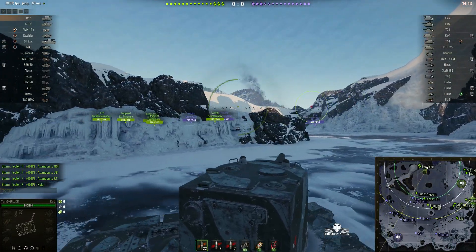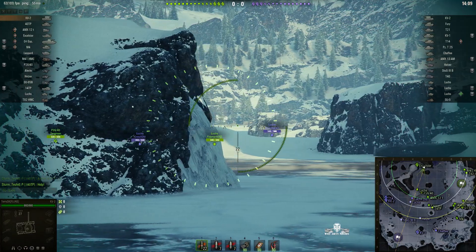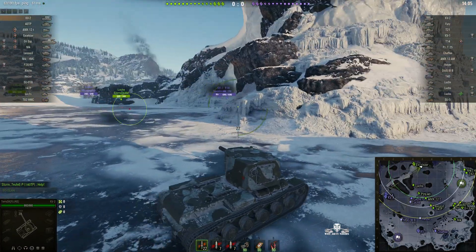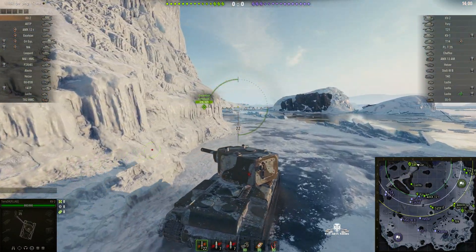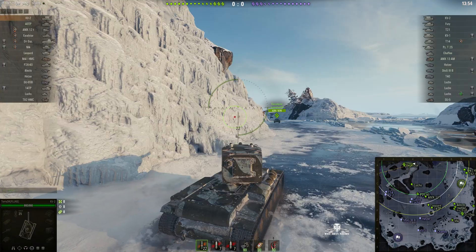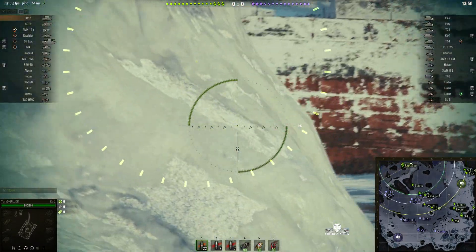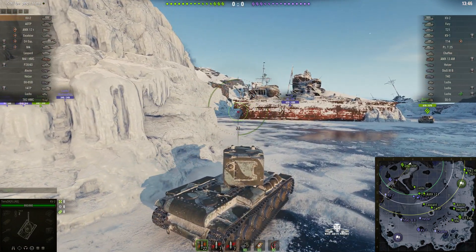We're headed over to the northwest corner to have a quick look for targets. There's a Lux at the center line, but Terry's not going to fire — he's going to hold on to his ammunition. That's mainly because the reload time on this gun is quite long: 2.5 rounds a minute, so about 20 seconds at the very least to reload.